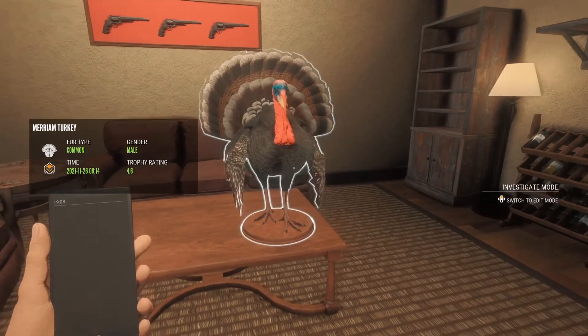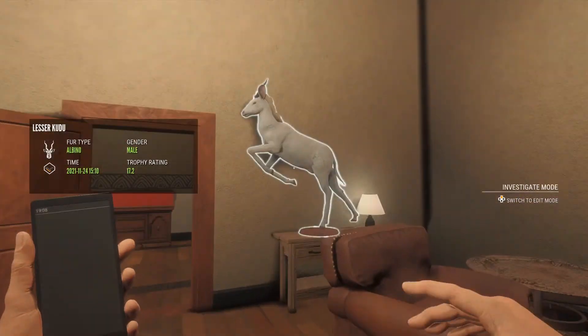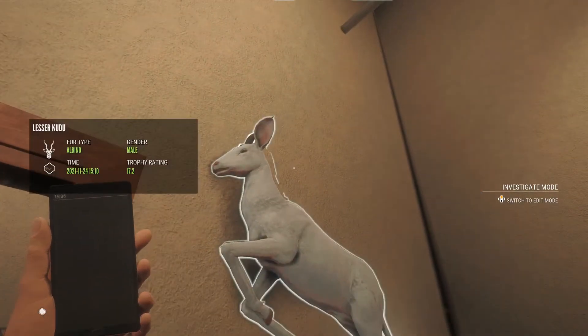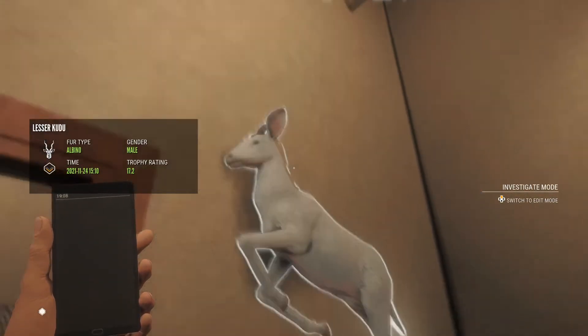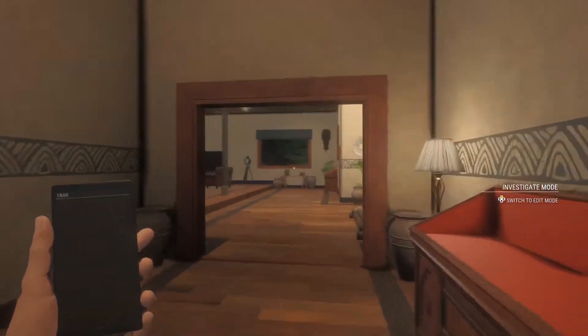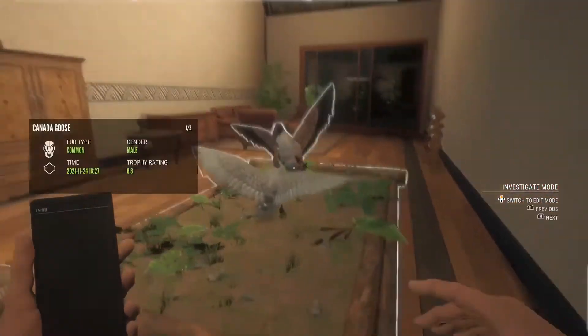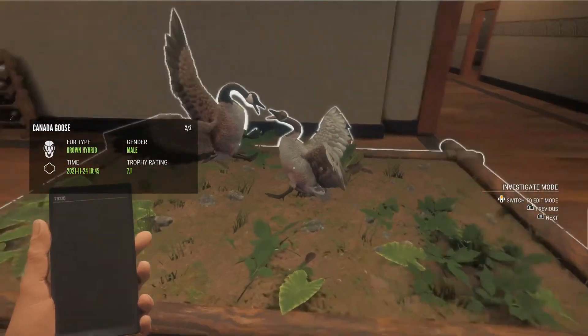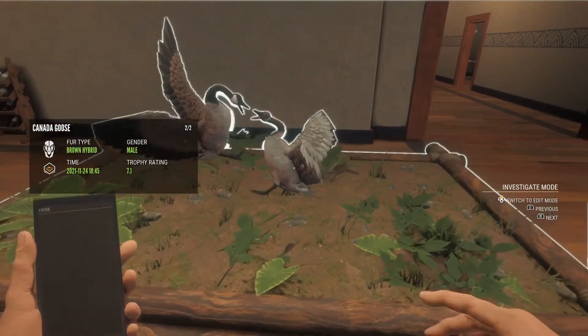An albino lesser kudu — I'm glad I got this because since Yukon racks are coming out I have a normal rack albino. I have my mad geese — another diamond goose fighting a bald brown hybrid goose.